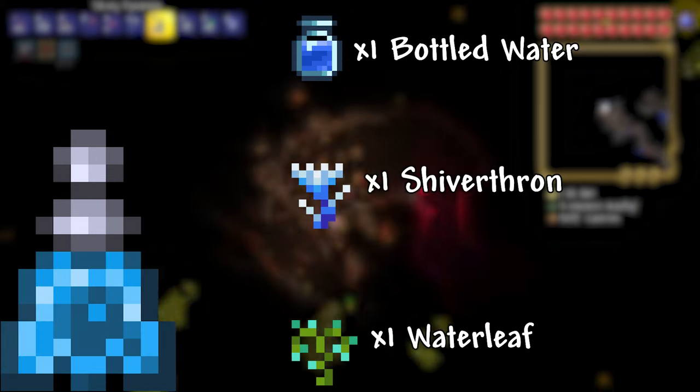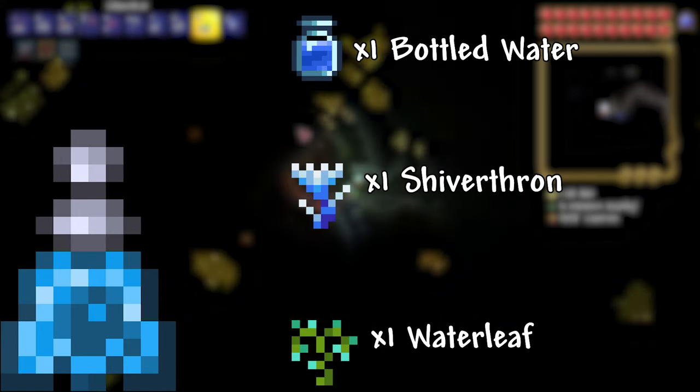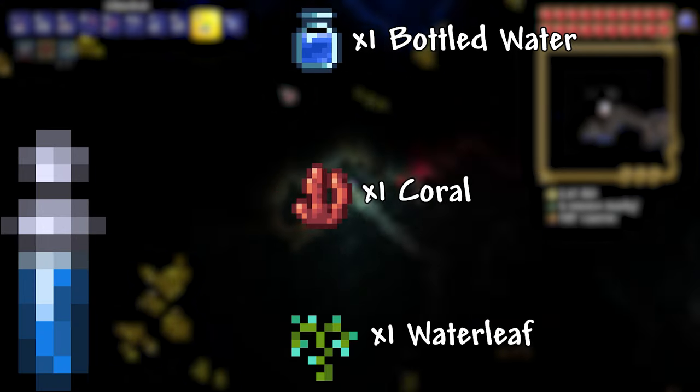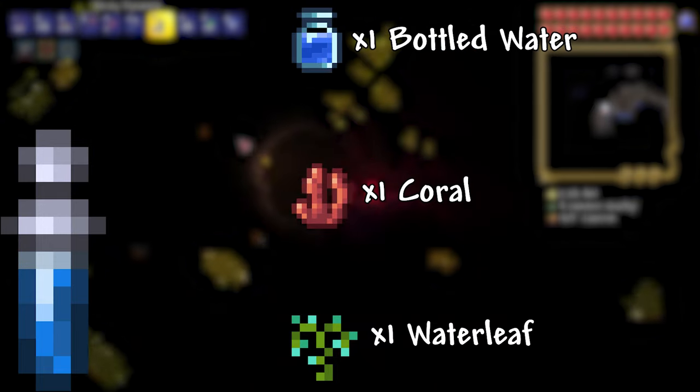Flipper Potion: 1 Bottled Water, 1 Shiverthorn, 1 Waterleaf. This potion allows you to swim through all 3 liquids: water, lava, and honey. Gills Potion: 1 Bottled Water, 1 Waterleaf, 1 Coral. This potion allows you to breathe in water.